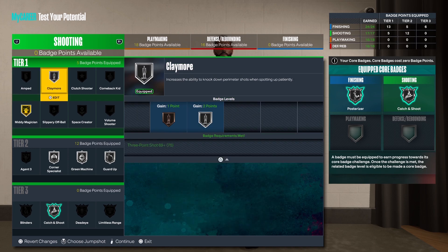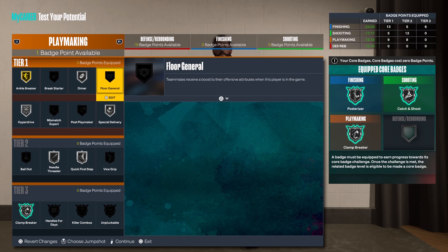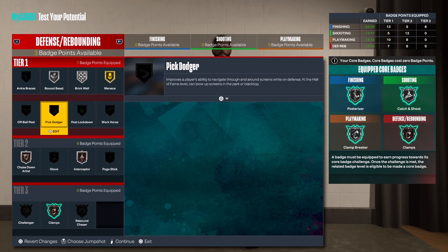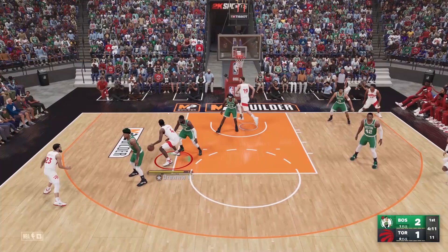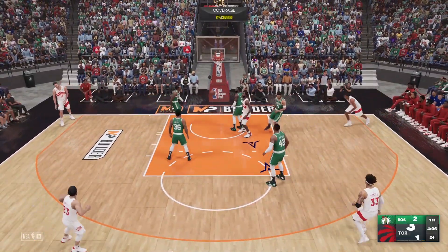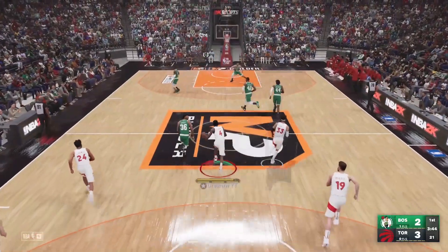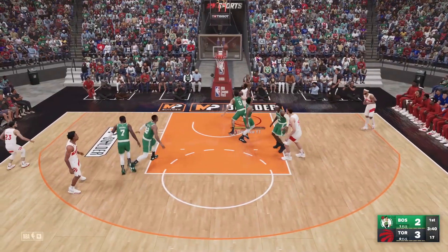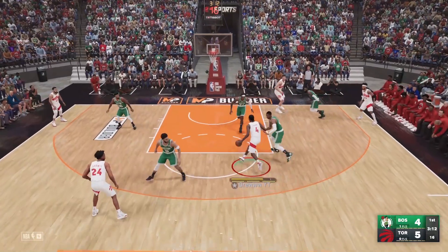With the badge spread, it's a very balanced spread. Personally, I would balance out the attribute boost — you have a good amount of badges in each category, but you can put like two toward playmaking and two toward finishing and be okay. I don't think you need any extra defensive badges, but it is up to you. That is Scottie Barnes' strong suit — finishing and defense.